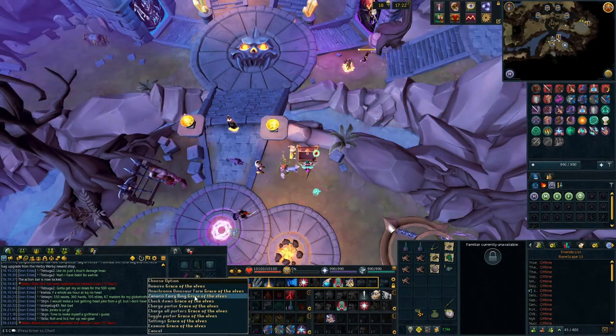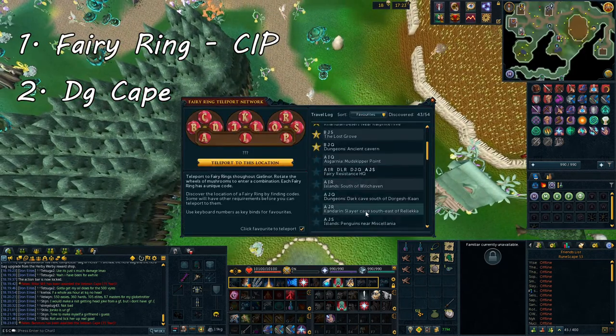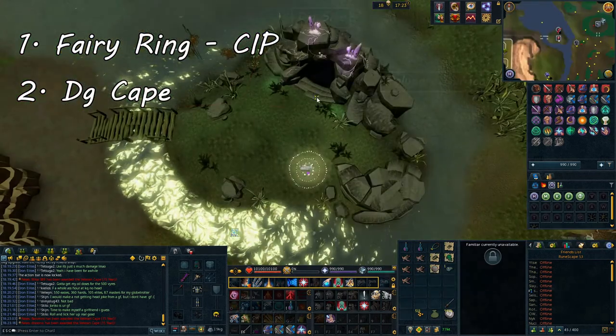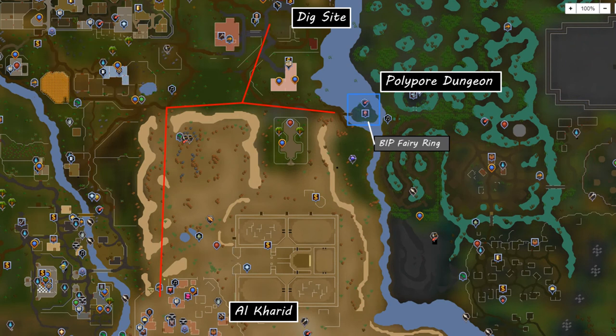There are quite a few ways to get to the Polypore Dungeon. The two easiest in my opinion are using Fairy Ring code BIP, which brings you right outside the cave, or using a Dungeoneering Cape with options 0 then 7 to bring you inside the cave. Otherwise, you can run to the dungeon from the Digsite. I have put the map on screen now for reference.